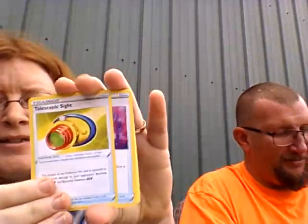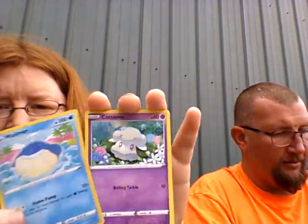You got a good card, damn. Here's my code card. Leaf energy. Telescopic Sight, Drone Rotom, Kakuna, Ninjask, Whismur, Drillbur, Wailmer — all the Mers — Cottonee, reverse Slugma, and a non-holo Garbodor.